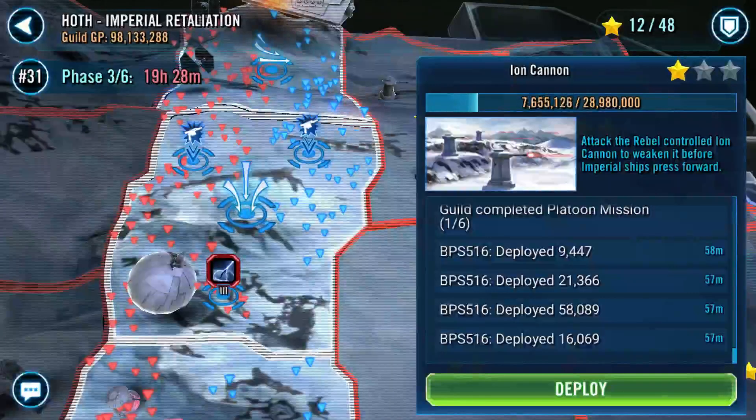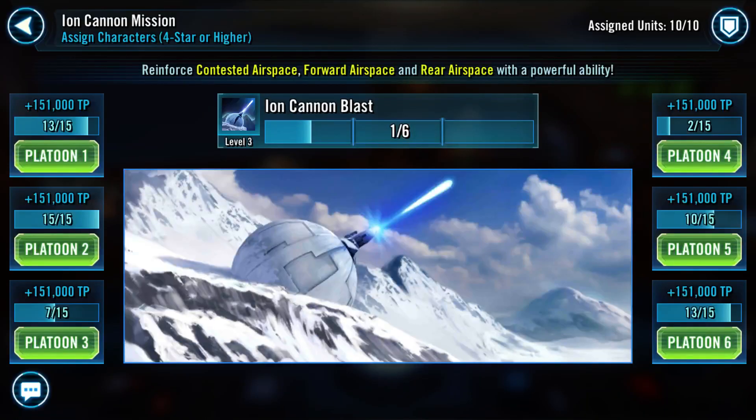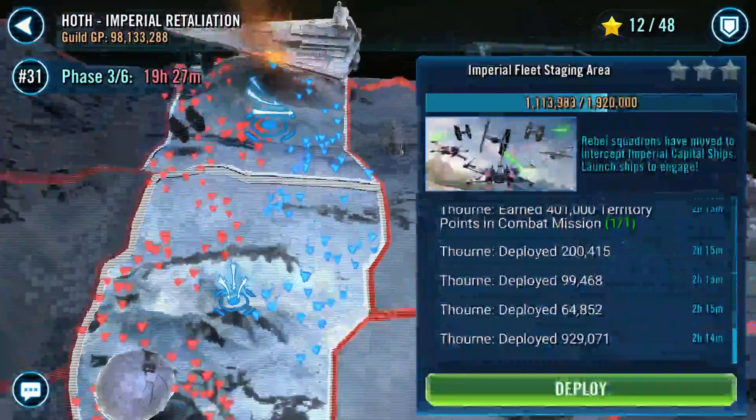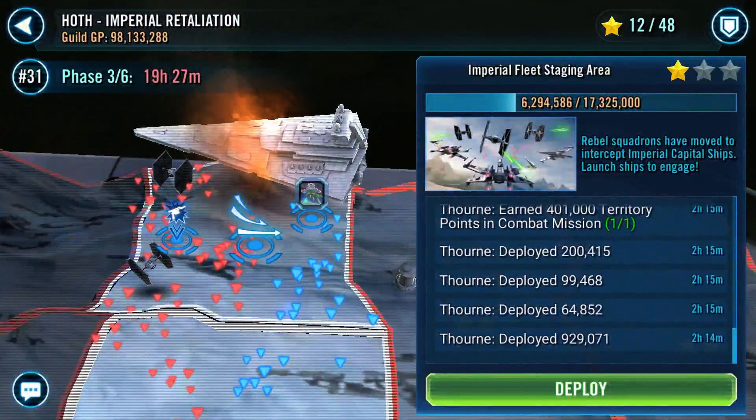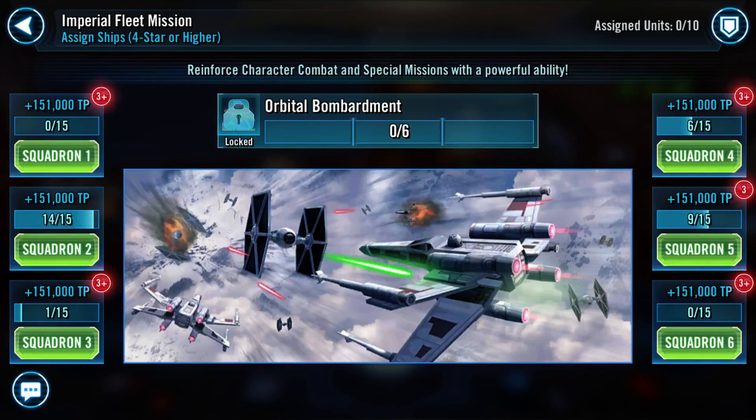Right here we have the Ion Cannon, which is an ability the enemy gets. I already put ten characters in on this so I can't help anymore. But the more you fill this bar up, the weaker the Ion Cannon gets, and that's going to affect all the space battles for the rest of the territory. Starting at Area 3 and going on, you do get these ones, and I can in fact put some more in here.